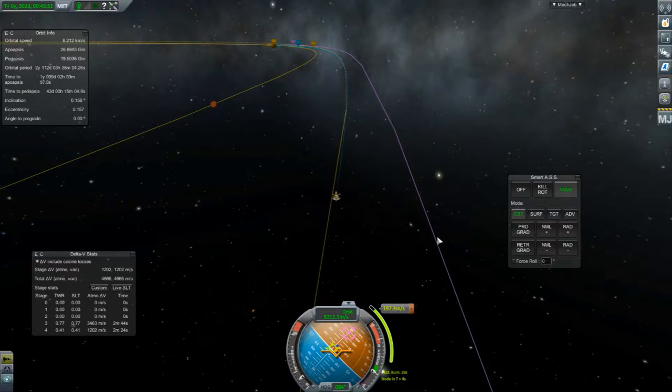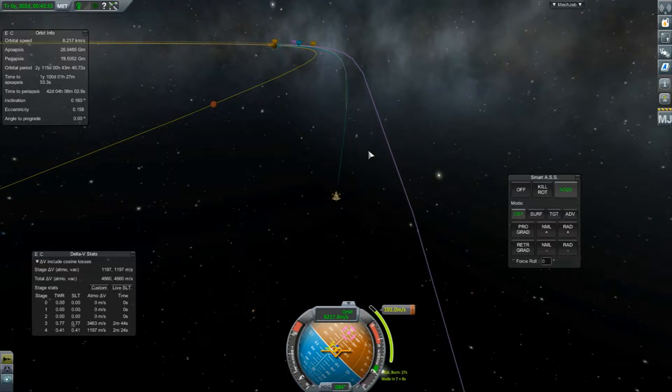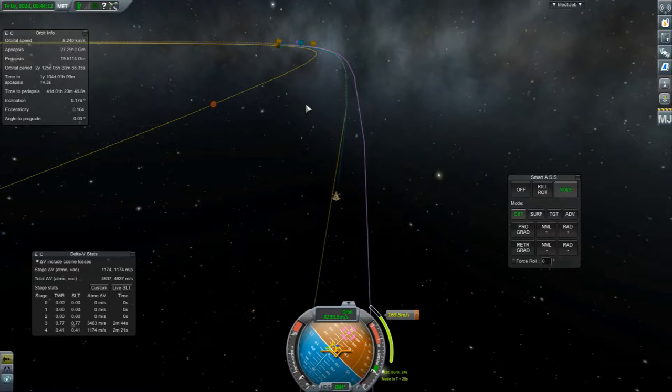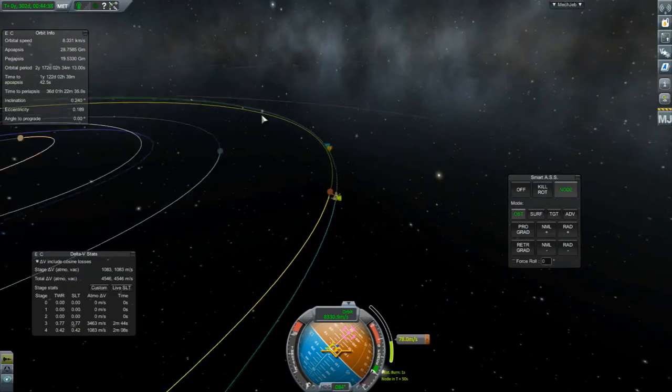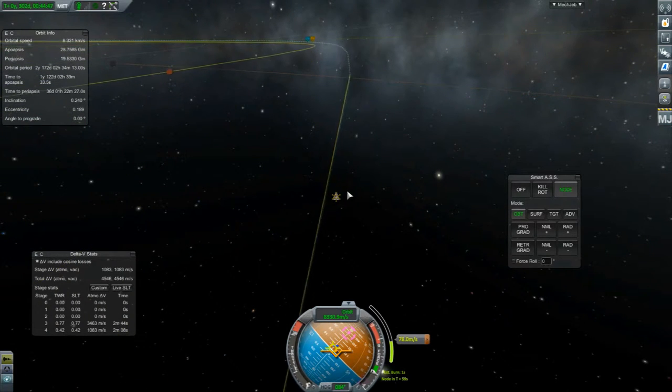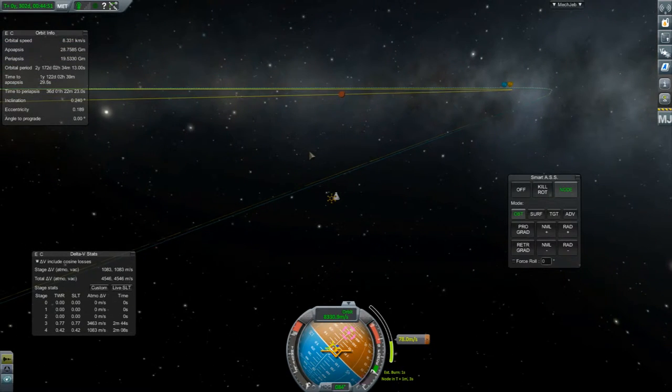The purple is our actual path, or where we're going to be. I don't quite understand all these lines. We'll do a bit of a harder burn. Keep facing the node. So have we actually lost our Juno encounter?